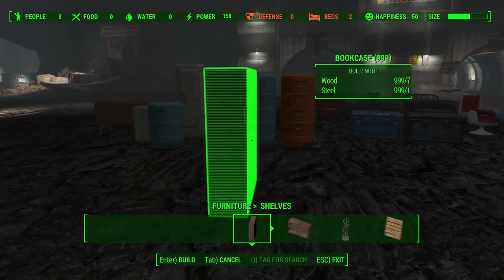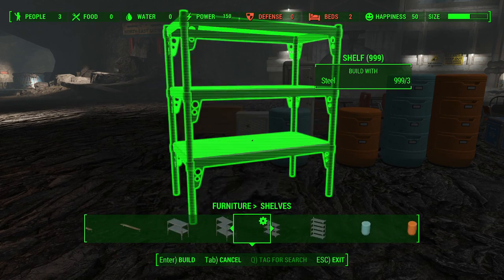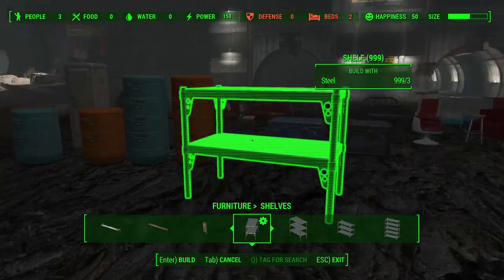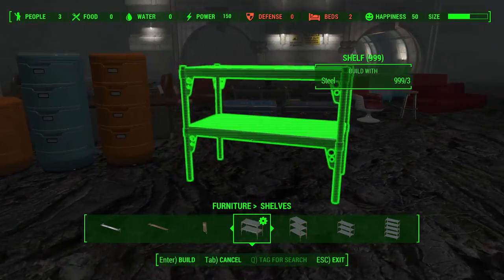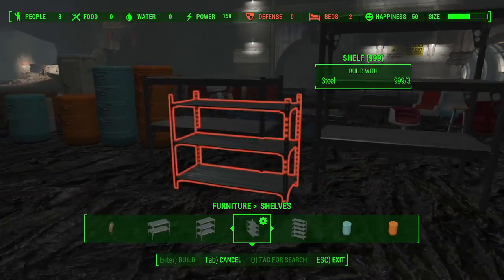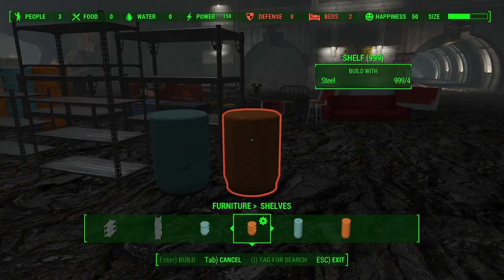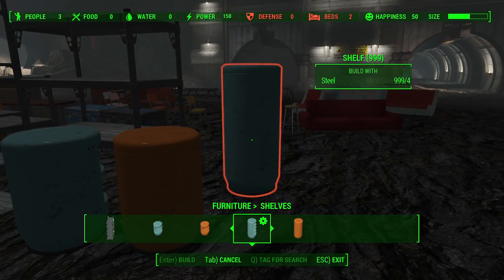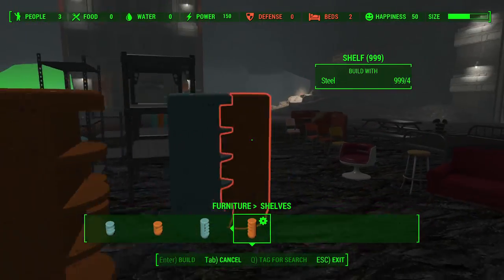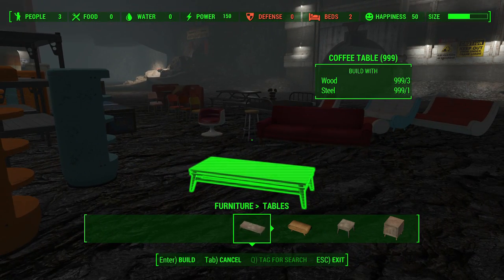Moving on to shelves — scrolling all the way to the side — we have some shelves of a different type. You can put these in your dwellers' living quarters if you would like.